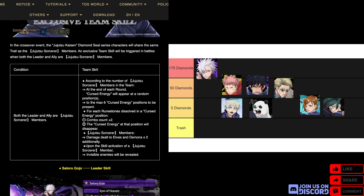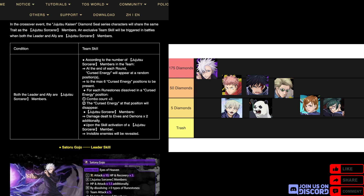First off, the team skill across all Jujutsu Sorcerers: when both leader and ally are Jujutsu Sorcerers, at the end of each round, cursed energy will appear at random positions up to a max of six cursed energy positions. For each runestone dissolved in a cursed energy position, that cursed energy disappears and Jujutsu Sorcerer members deal times two damage to elves and demons.